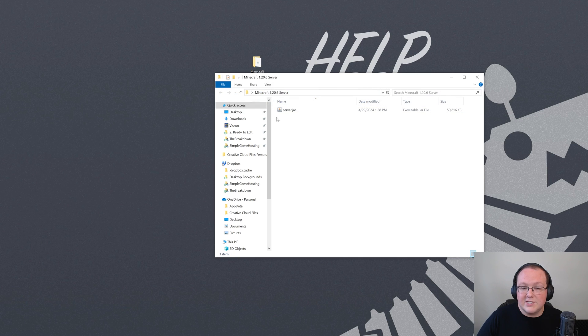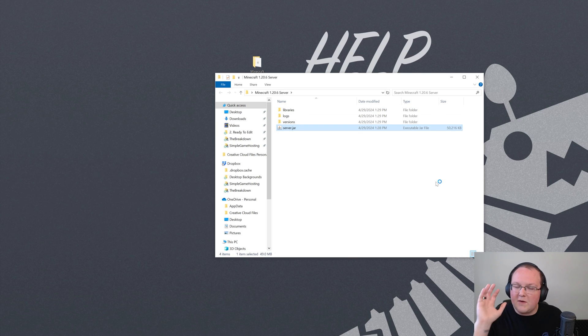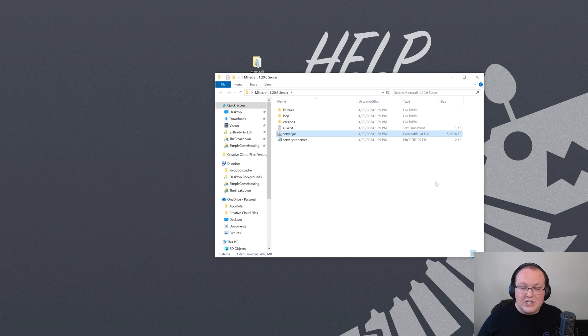Open the folder and go to View, then make sure 'File name extensions' is checked - that's why yours might not show .jar at the end. Once you enable that, it will show as server.jar. Go ahead and double-click on it. Now for me it's going to generate files and folders, but for you it might not, and that's because of Java. You need Java, specifically Java 21, to run a Minecraft server on your own computer.